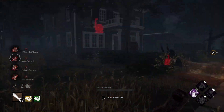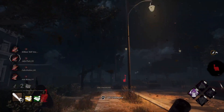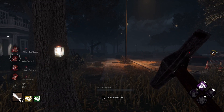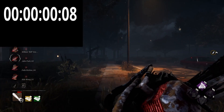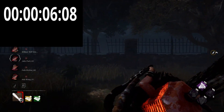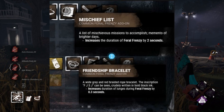Now we'll go with Hillbilly. Wait for them to do all the gens so we get the speed boost from NOED. I have double speed addon on all these killers, by the way, just to make them as fast as possible. Holy shit — I didn't expect Billy to be 7 seconds. That's crazy.